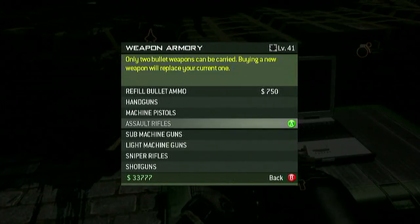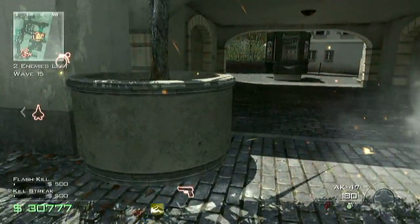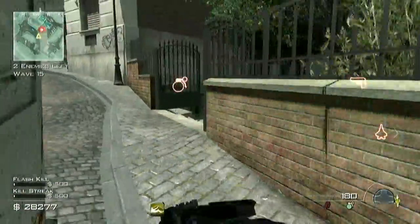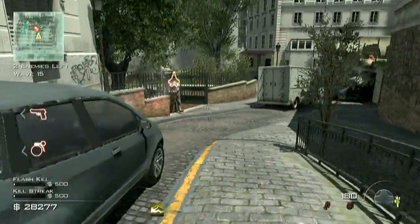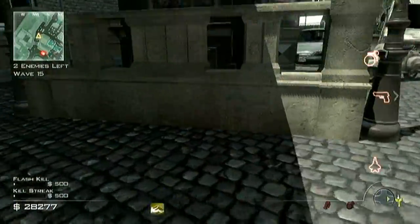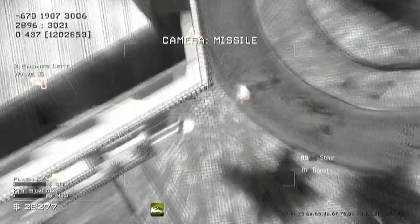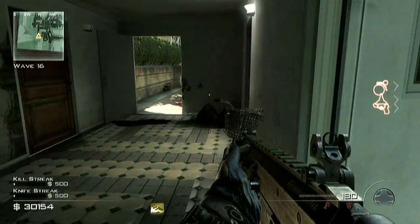After wave 15 I would probably buy the ACR since ACR people are next. Every juggernaut or helicopter round there's gonna be new guns. Take the two juggernauts at wave 15 and train them around again — once you have them in a good position and you're far away, take out the predator missile and take them both out. Wave 15 cleared.